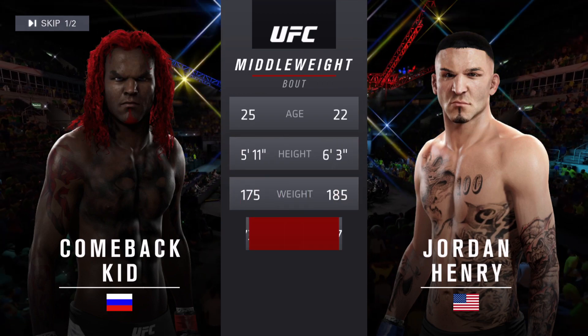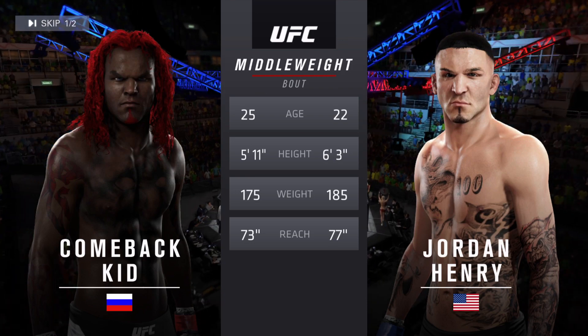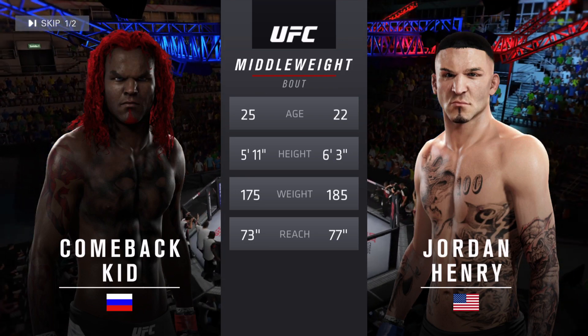Comeback Kid is three years his elder. Shotgun will have a four-inch reach advantage. And now with our official introductions, here's Bruce Buffer.